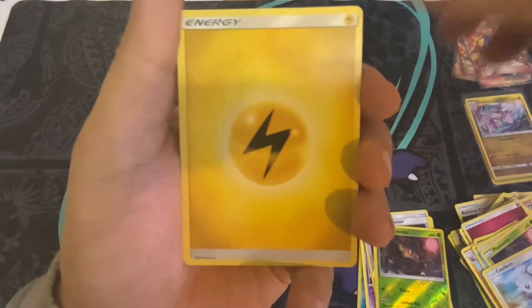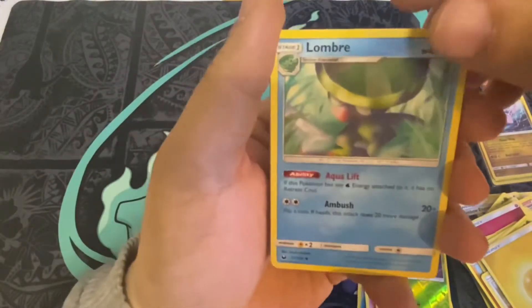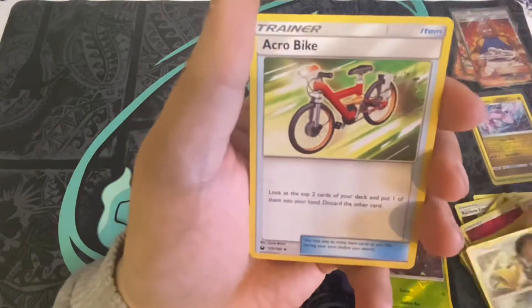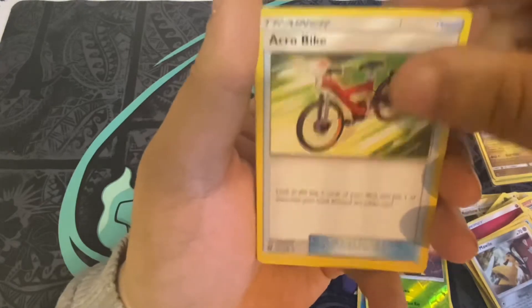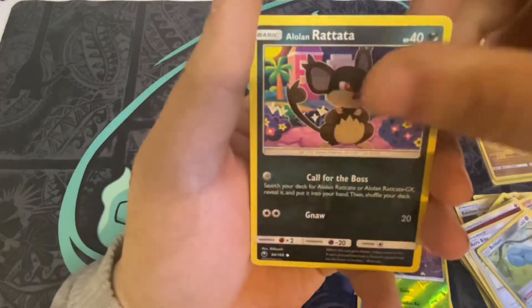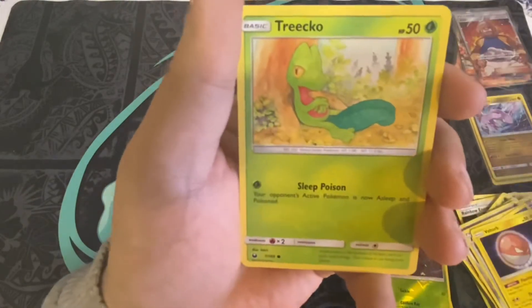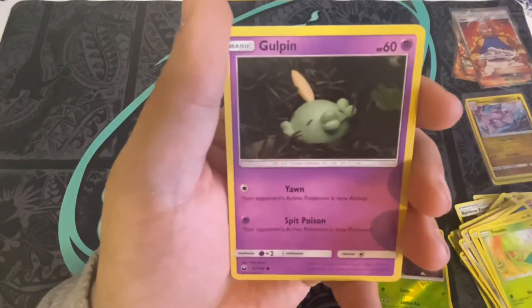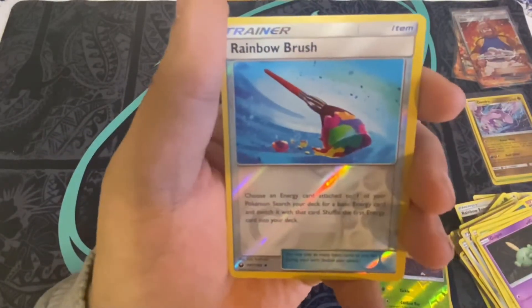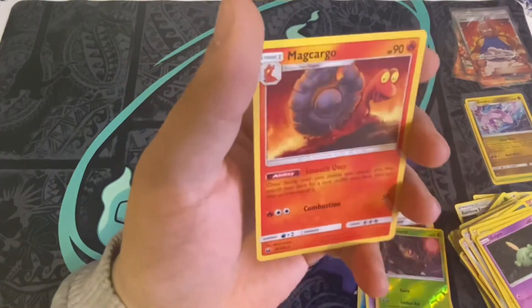We got an Electric Energy, a Lombre, a Miltank, an Acro Bike, Beldum, Alolan Rattata, Voltorb, Treco, Gulpin, reverse holo Rainbow Brush, and the rare is a non-holo Malamar.